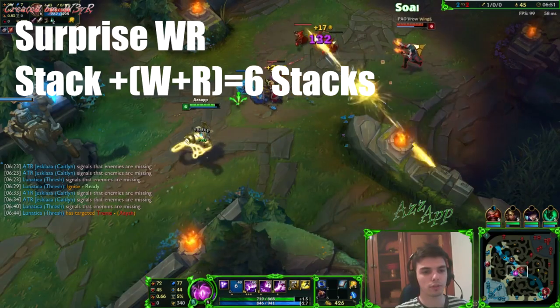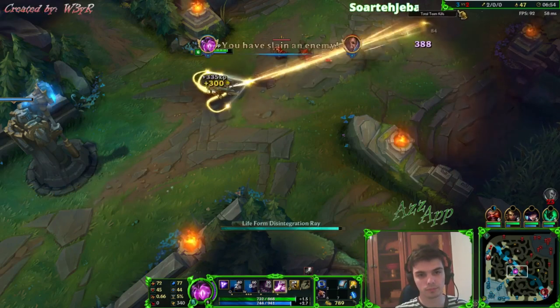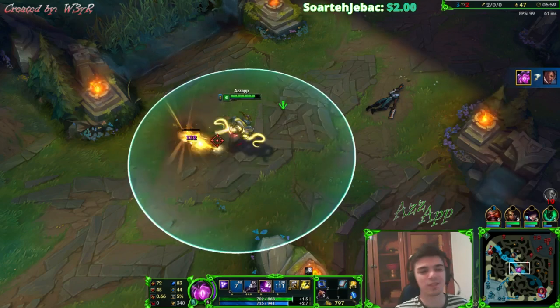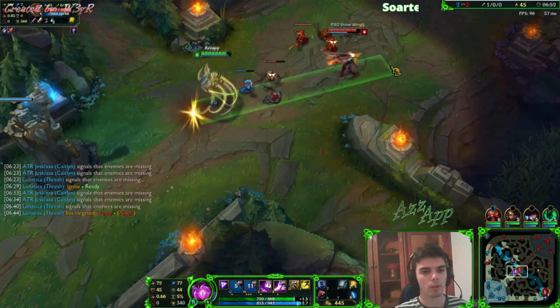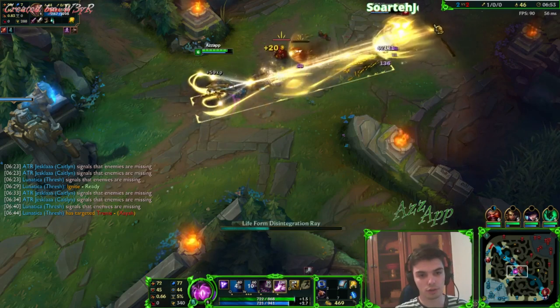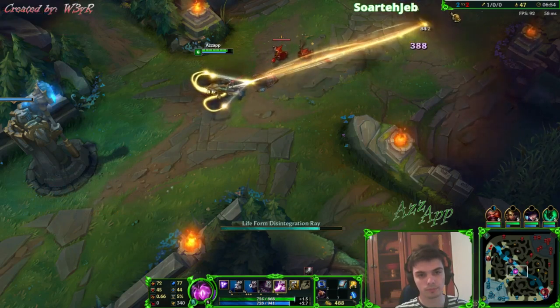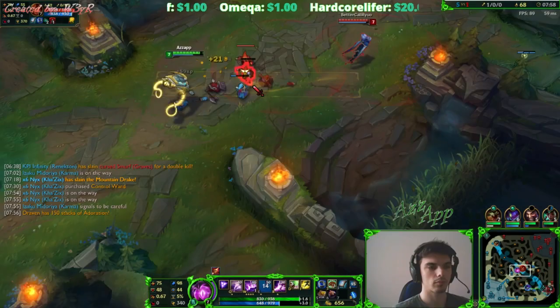Moving on to the Surprise WR combo. This one is hard to pull off, but it will catch even the best players in League off guard. To prepare this combo we need to have at least one stack on the opponent. Then when your opponent thinks they are relatively safe and moves to farm, you give them a nice surprise in the form of a WR combo. The biggest damage spike here comes from two true damage rotations which are extremely quick. Your opponents will have no idea how they almost died from full HP.